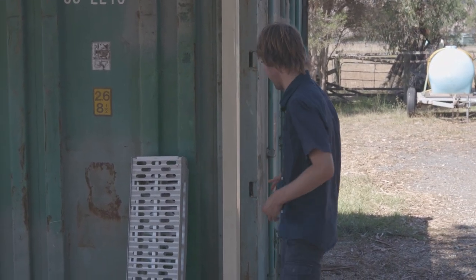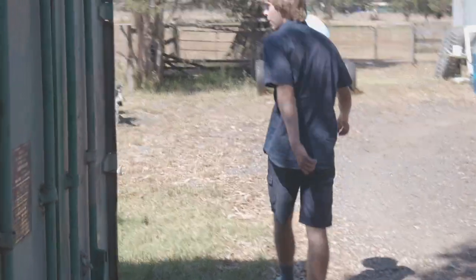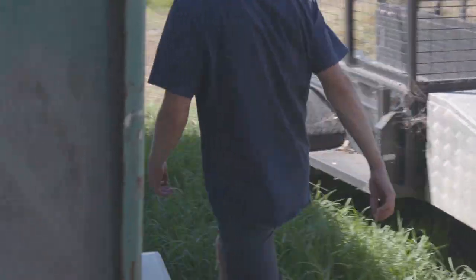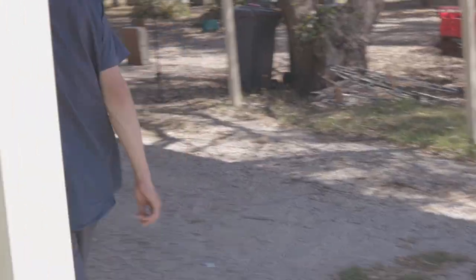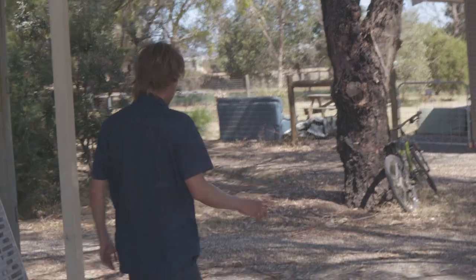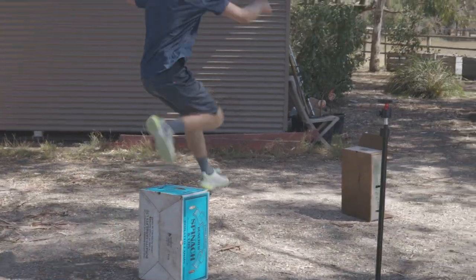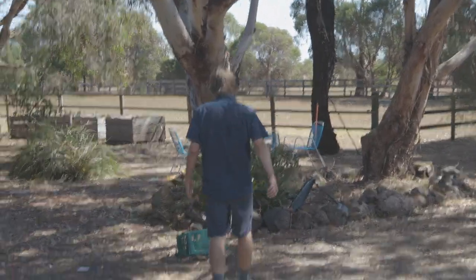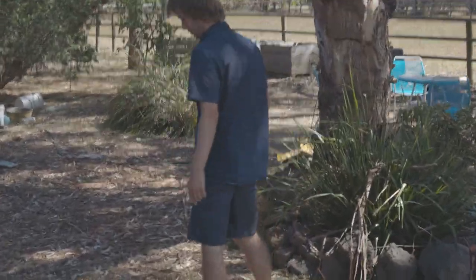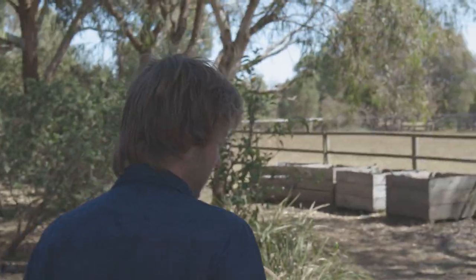So how it works is you start at the corner of your shipping container and you have to run around the perimeter of it — just like this, except you're running because you want to get the best time. Then, once you get over here, you have to jump over without touching these three boxes: one, two, three. Then we come around here and you have to jump or step over this green basket thing without touching it.